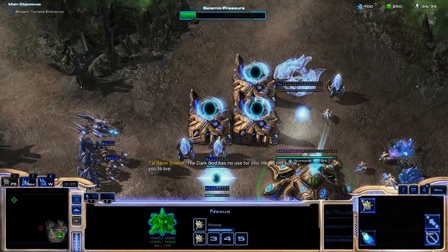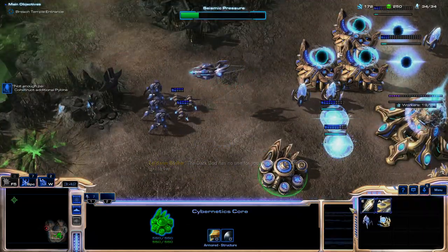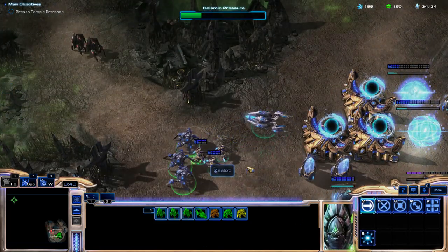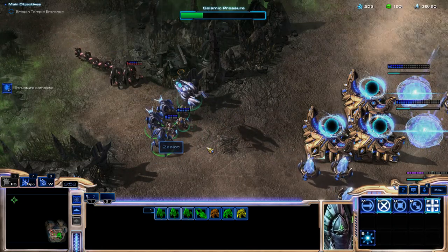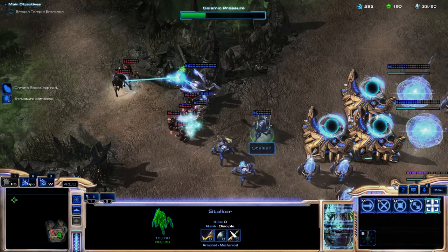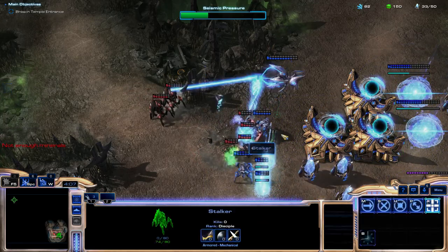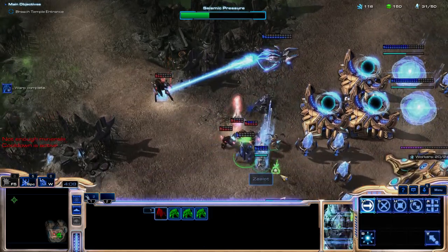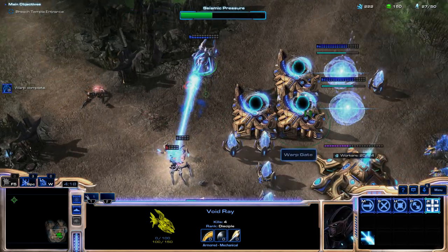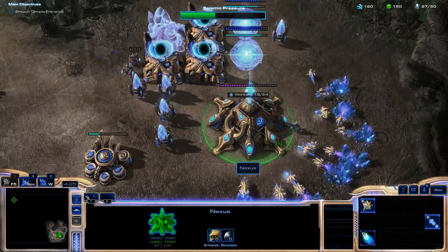We're going to make two stargates. Maybe I should have made more pylons before chrono-boosting that. We can also get some air upgrades first, because that is going to be the core of our army here. This may not have gone exactly as planned — we did lose our stalkers. But it's okay, because the Void Ray lived. And really, does anything else matter?